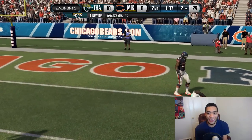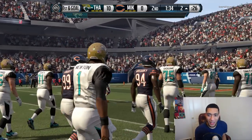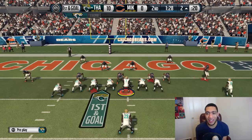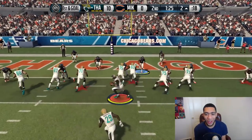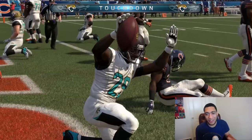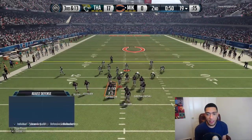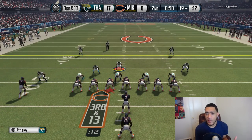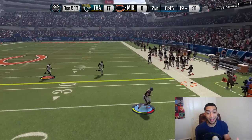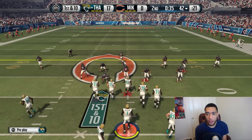Panthers fans are gonna hate me — Cam Newton to Joe Horn! Let's call a timeout. We're gonna score this easily but I want to see Cam do the Superman. We're gonna run it YOLO — DeMarco on the board for a touchdown! Gotta give DeMarco some love. The reason I wasn't blitzing is because I want to see if my front four can generate pressure by themselves. Tony Romo is looking terrible — 17 to nothing.